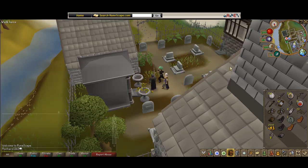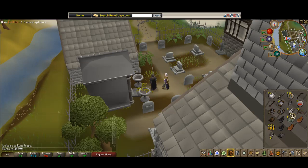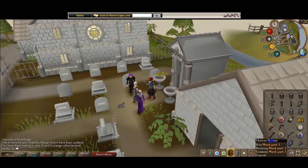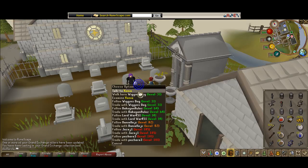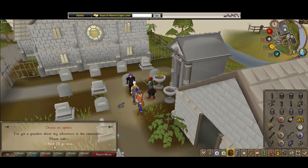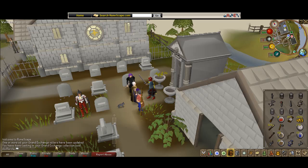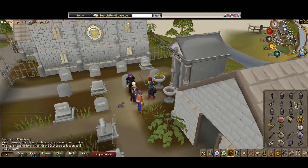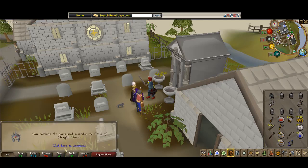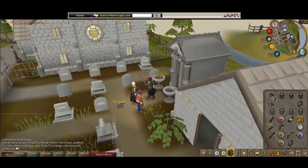Now I'll show you what the mask looks like and how to get it. Once you have all the mask parts one, two, three, four, and five, speak to Xenia and say 'I have found part of the mask.' What you've got to do is fit part one with part two - or whichever one. And forget it - I will now show you what it looks like and what the skills are.